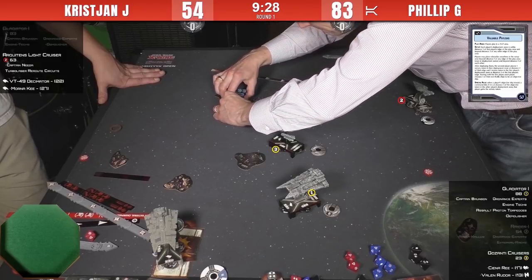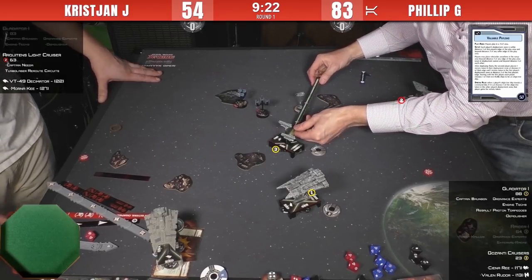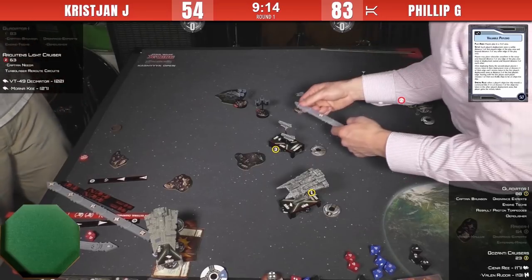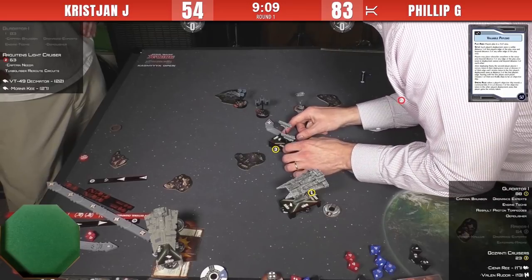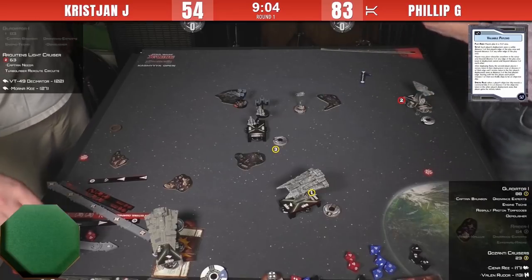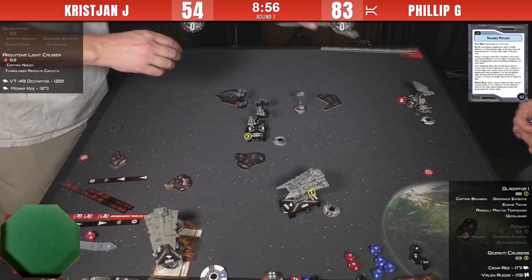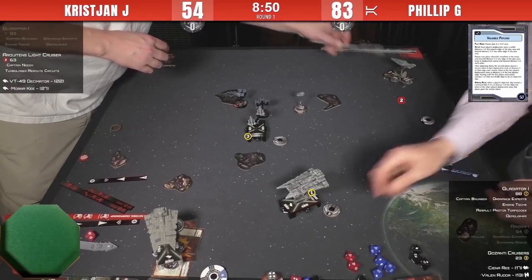Philip moves Sienna Rey to touch the station and heal one damage, making her unkillable with only one Decimator left. The Ghazanti is measuring for anti-squadron fire. Now that Christian only has one Decimator, Sienna is unkillable — the flak can't kill her and Decimators only have black dice. Christian is at speed two, wiggling, just trying to maintain as much distance as possible heading into the final turn.